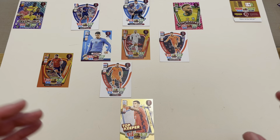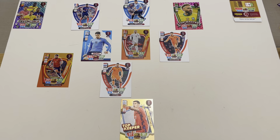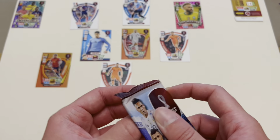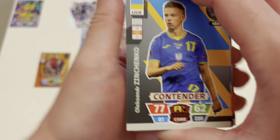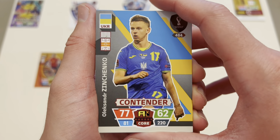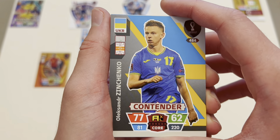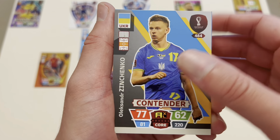We have got Neymar in the team — it is a Topmaster Neymar. What a pack that was. Topmaster and the Invincible from just two collector's tins. Wow. I'm going to have this collection completed in no time. I'm only missing now three more Topmasters, and that's it from the front page.